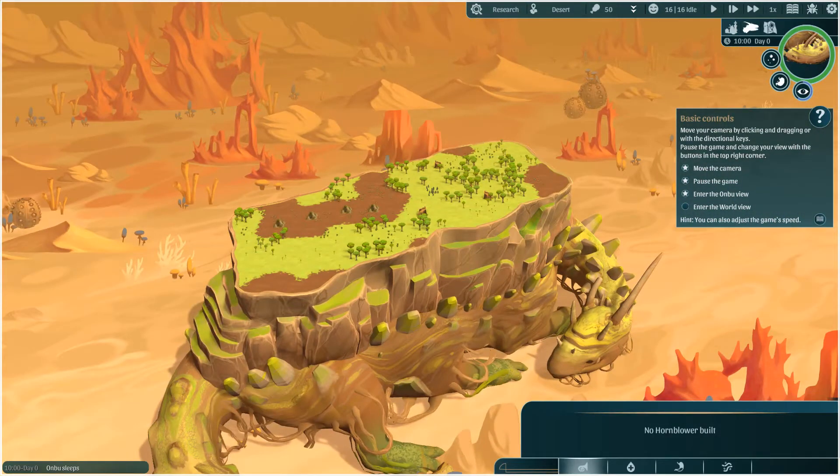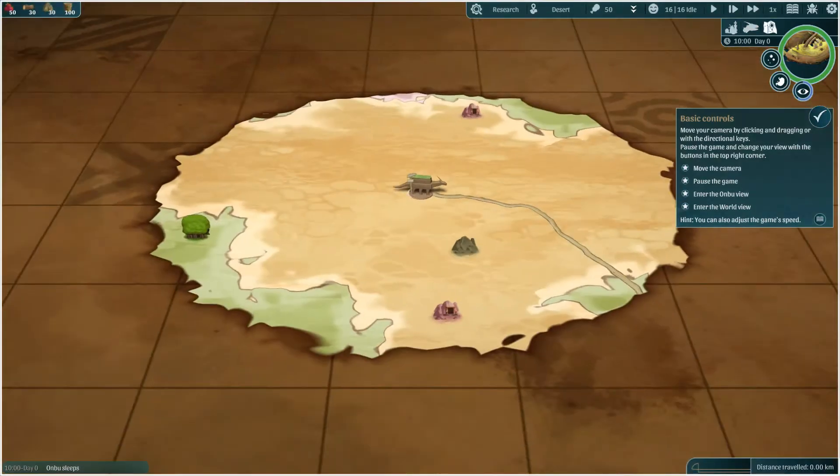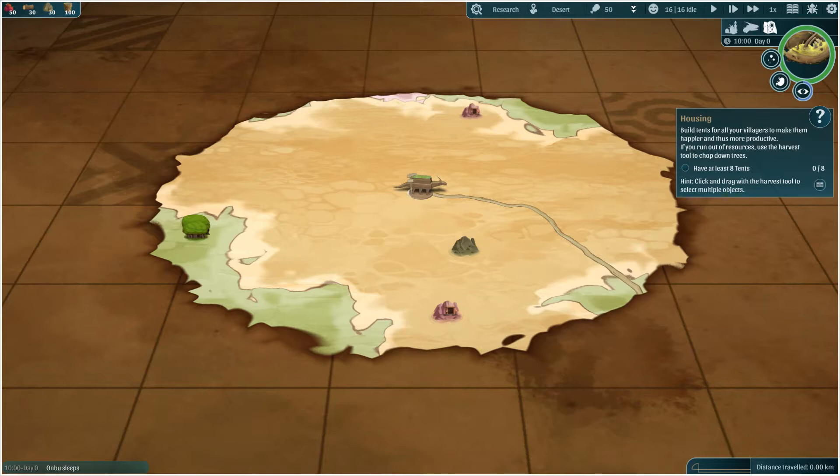Oh, he's so cute. Look, he's got one of the horns broken off. And world view, I believe, was 6. So this is our current location, and as we travel we will keep moving on.